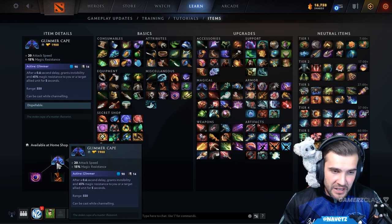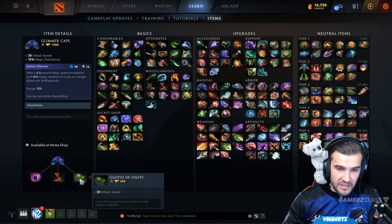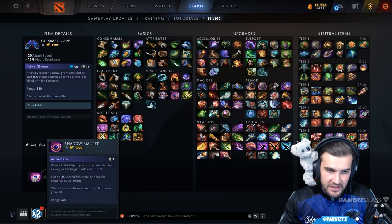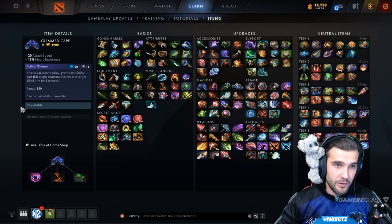Those three components will give you a Glimmer Cape. It's a pretty nice build up because you can get the Cloak for 450, you can get the Gloves for 450, and then the Shadow Amulet — or you can go in the other order, whatever works for you, however your game's going.